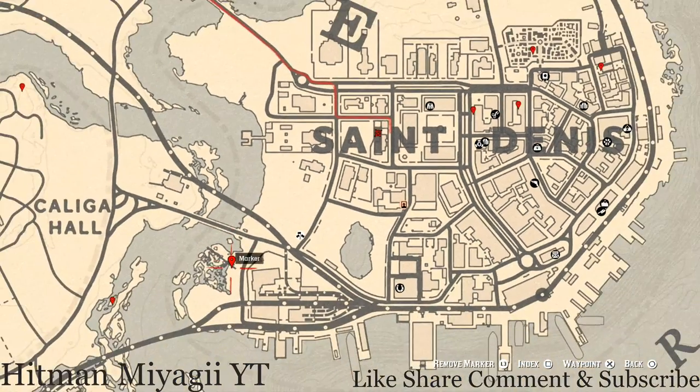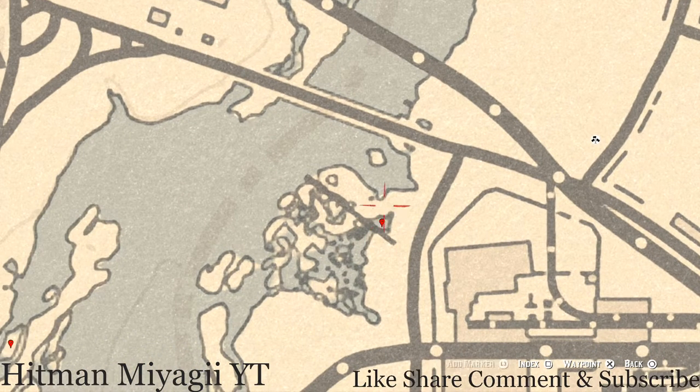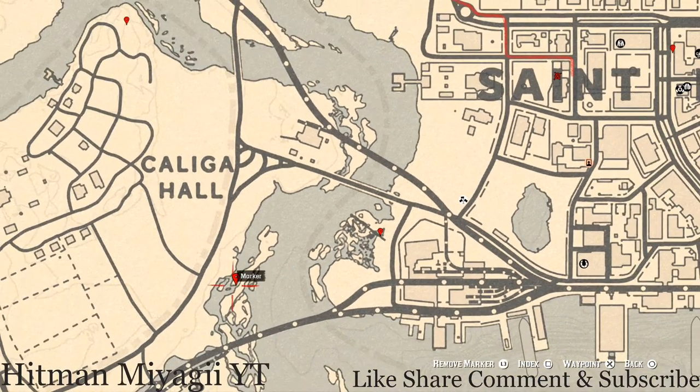Down to the next marker — this fossil is right here in this little sewage area. Come over here with your metal detector and that's what you will dig up, a random fossil. I cannot tell you what it is because it is randomized.